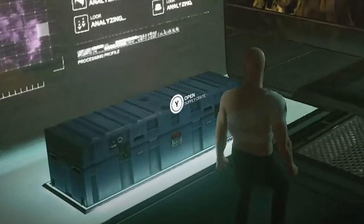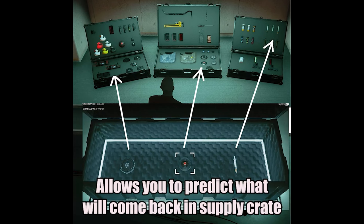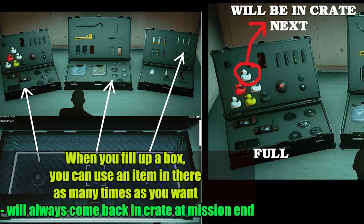You know those loot crates you see when you get back from a freelancer mission? The items on the left side of the crate go to the left box, the middle to the middle box, and the right to the right box. So if my left box is full, I can keep using the duck in every single mission because I know the same duck is going to keep coming back in my supply crate.